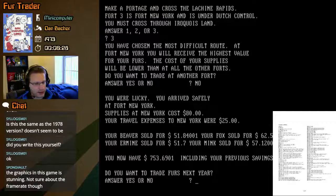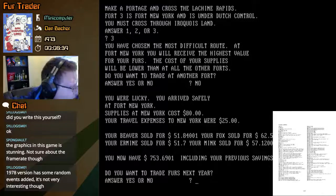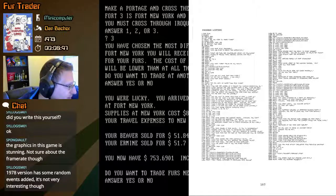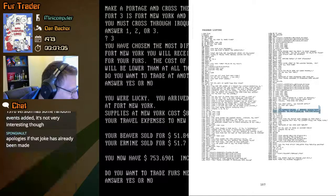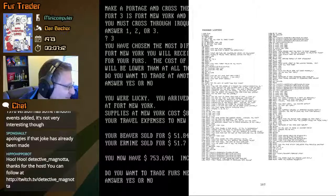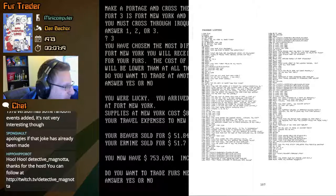Looking at the source code, there are random events in this version. You can get messages like: 'Your beaver were too heavy to carry across the portage,' 'You were attacked by a party of Iroquois — all people in your trading group were killed, this ends the game,' 'You narrowly escaped an Iroquois raiding party but had to leave all your furs behind,' or 'Your mink and beaver were damaged — you receive only half the current price.' Those are the potential problems you might run into.